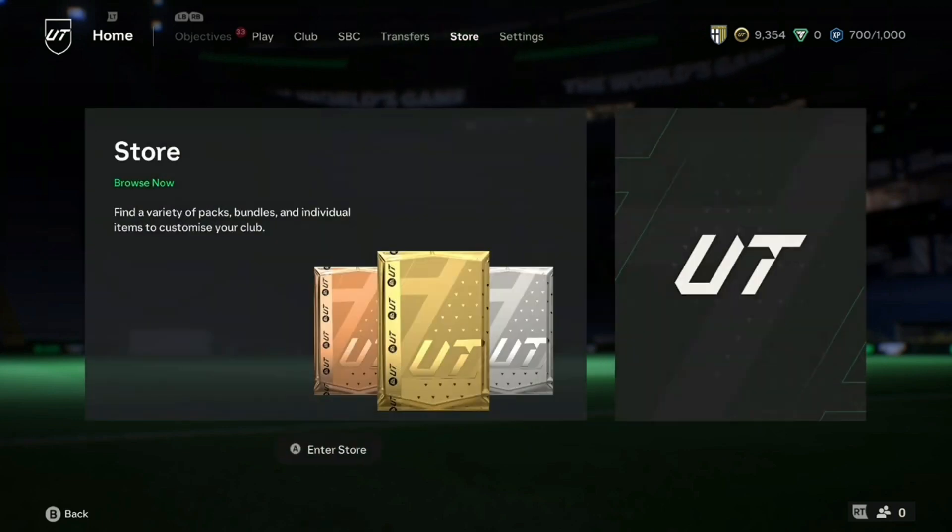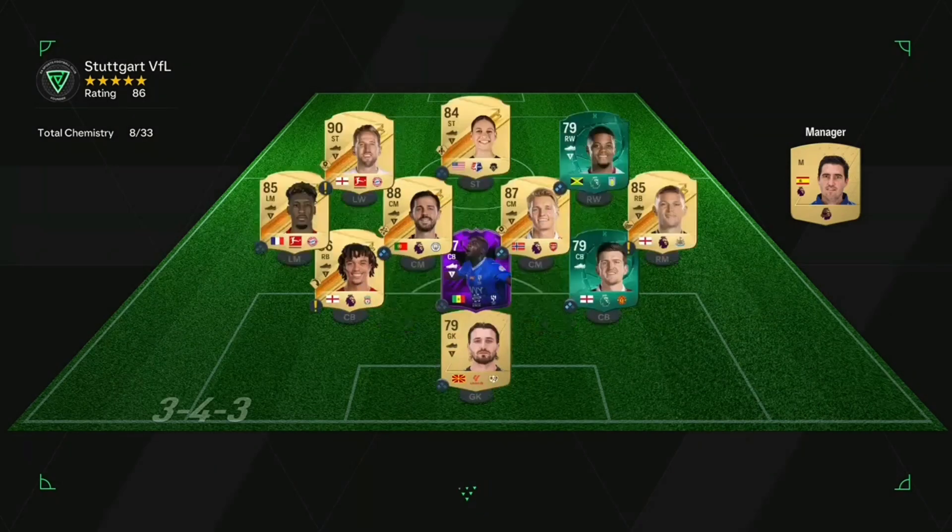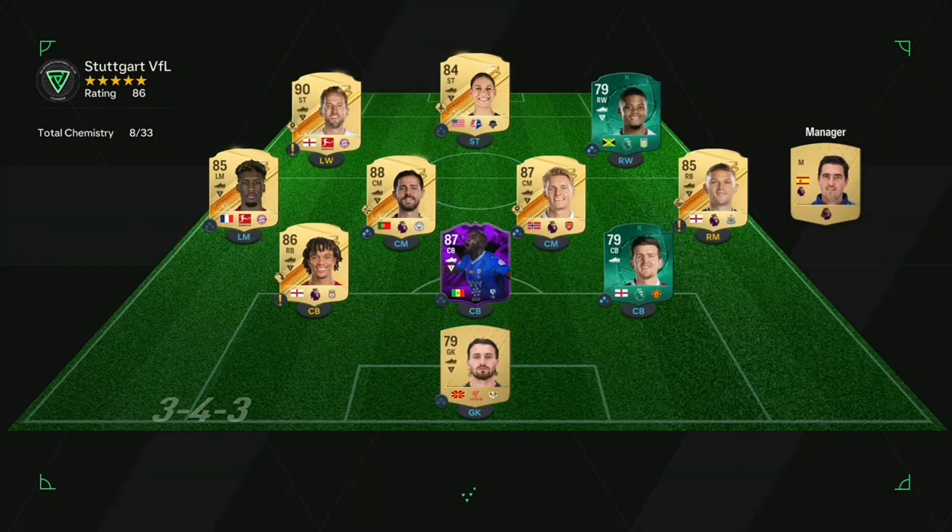Now we're going to get straight into a game of Division Rivals. The first team we're going to be facing - it's alright. A bit confusing why Harry Kane's at left wing, but I've never seen it before - it could work. Bailey on the right and Rodman in the middle. It's not a bad team.